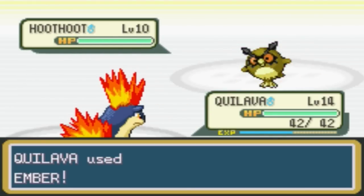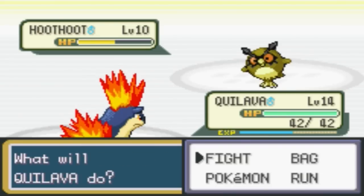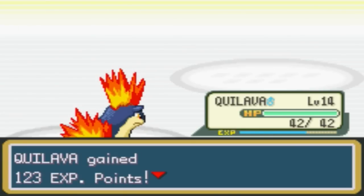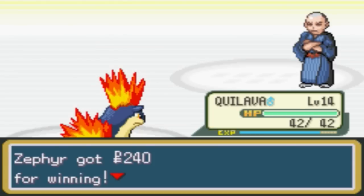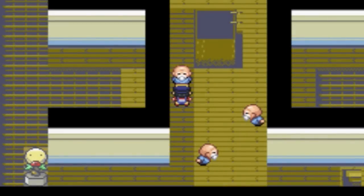Alright, so we're gonna take on the Hoothoots. Just because I got a Quillava does not mean I will get to the first gym that easily, because you never know what's going to await us. Of course Faulkner's gonna be awaiting us, but you never know what other surprises might be lurking in his gym. Your trust is real and your bald head is real — or is it fake? Could it be fake?